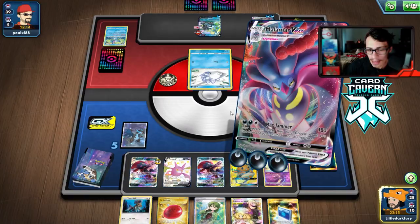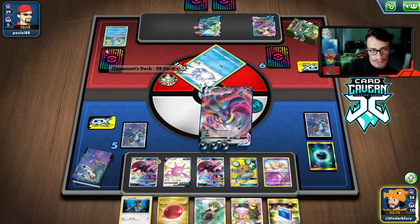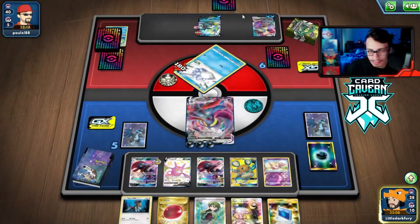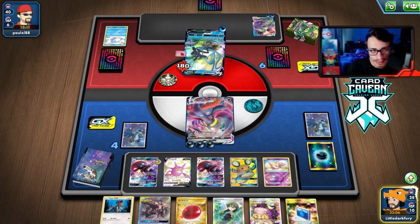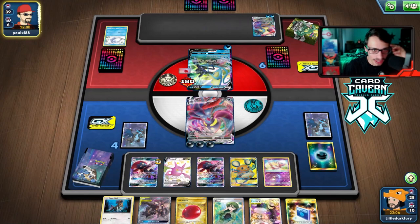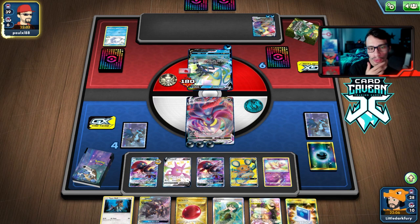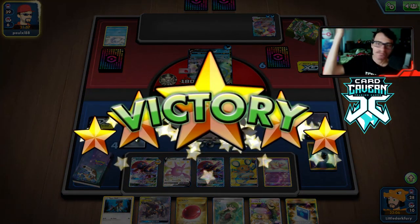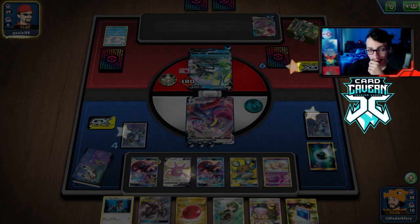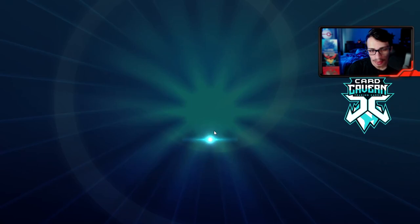We go Max Jammer again and take away the Bucket. Now they have to draw out of this even more — we might see another concede here. When you hand lock them the games tend to end quickly. If they draw an energy again we'll just Cheryl. They top-deck something and concede — evil Malamar wins again! That's the power of Malamar hand lock.